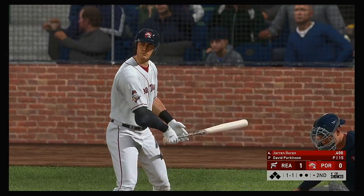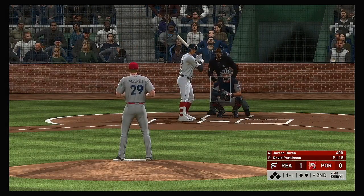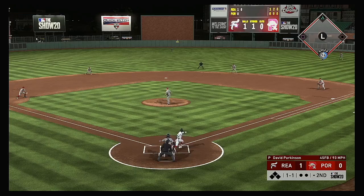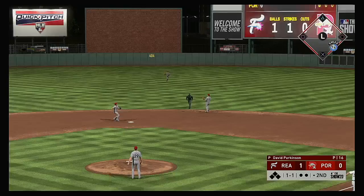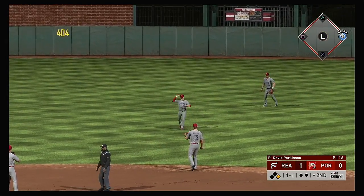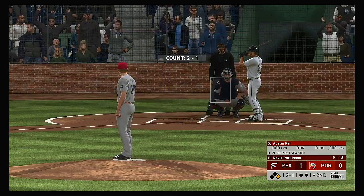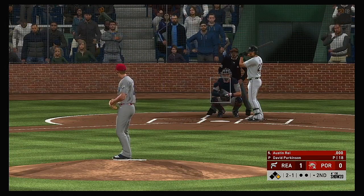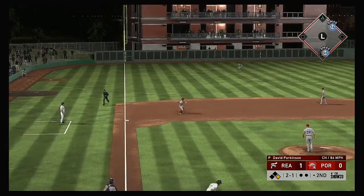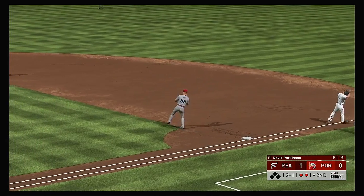Last half of the second set to go, and standing in is the outfielder Jaron Duran. The 1-1 lifted in the air to shallow center field — center fielder coming on but he can't make the play as it finds the outfield grass. At the plate, Austin Wright — now it's hit to third, 5-4-3, and they turn the double play.